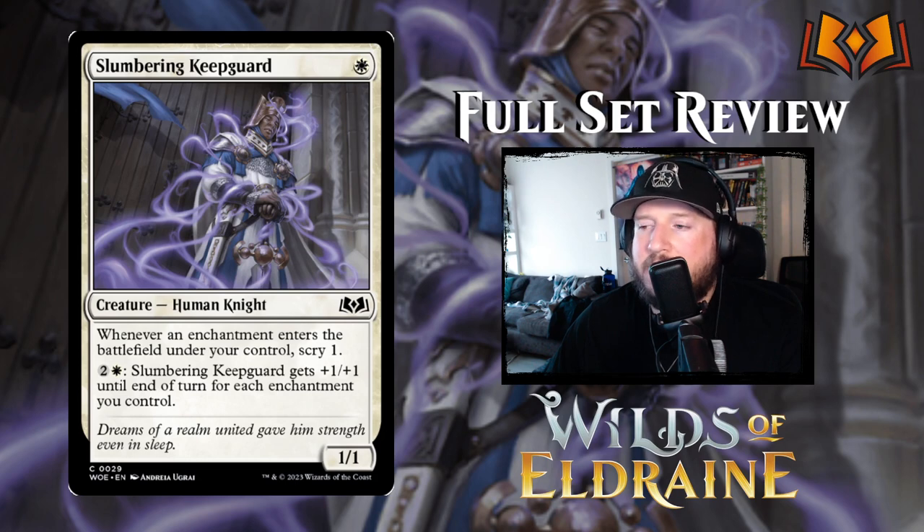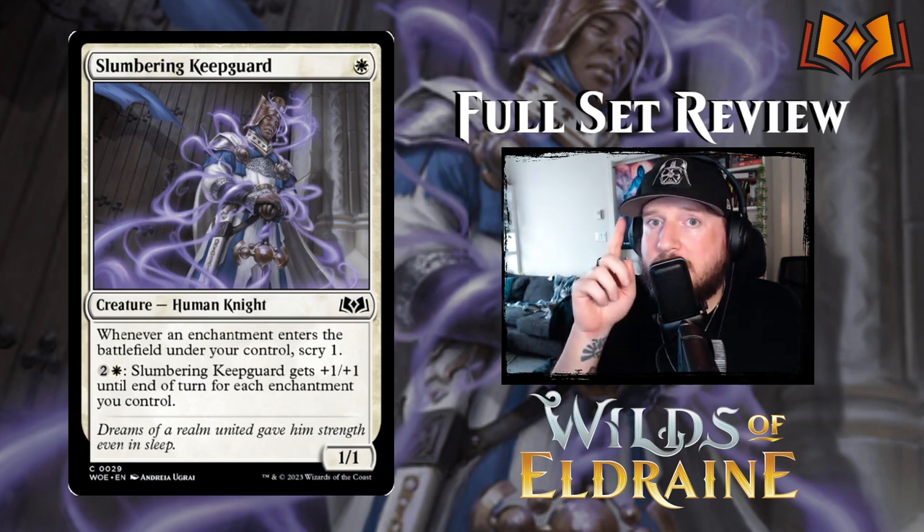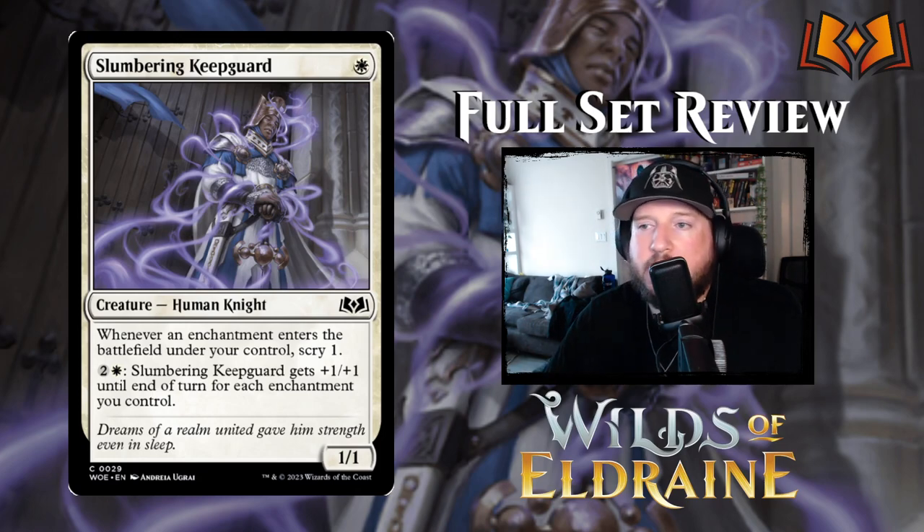Next up is Slumbering Keepguard: for 1 white, you get a 1/1 human knight. Whenever an enchantment enters the battlefield under your control, scry 1. You can pay 2 and a white — Slumbering Keepguard gets plus 1/plus 1 until end of turn for each enchantment you control. This is a card that might squeak into the enchantment deck. It's cheap and early, you get to trigger a bunch of scrys for more control after the early game, and it could become a 6/6 for 3 mana for a turn and swing. You don't have to tap it to activate this ability, and you can do it more than once — if you have 6 mana, you can make it like a 12/12. This is my sleeper pick for white, in all formats, not just limited.